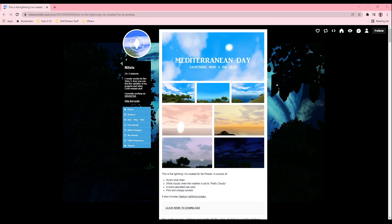The last lightning mod that I will be showing is called Mediterranean Day. This was my very first lightning mod I ever discovered when I started getting into mods — I used to use this mod back in my Toshiba laptop days, so if you know you know. This lightning mod consists of sunny blue skies, white clouds when the weather is set to partly cloudy, a more saturated sea color, and pink and orange sunsets. Overall this is another great lightning mod — it's just more settling to the eyes without being too bright and vibrant.